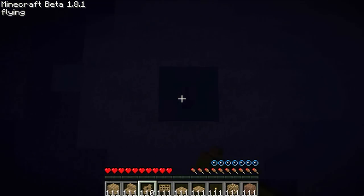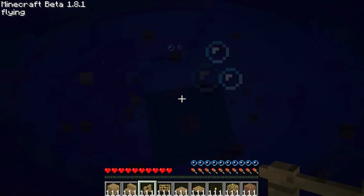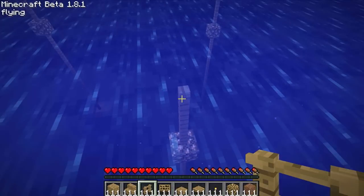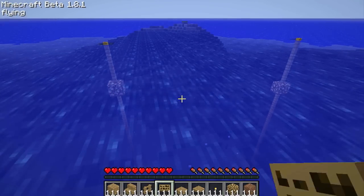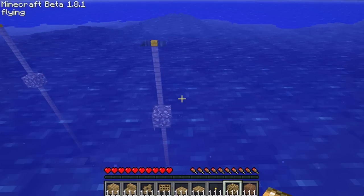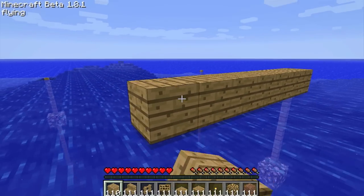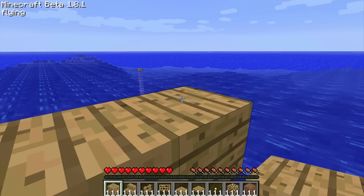If you want it to look nice, the glowstone is pretty useful — I would highly recommend it. Even if you don't do this, just go down underwater, start below your house, and put some glowstone throughout. Once you've got the general idea going, just place some wooden blocks across the top, not passing your posts, as it will look stupid at that point.